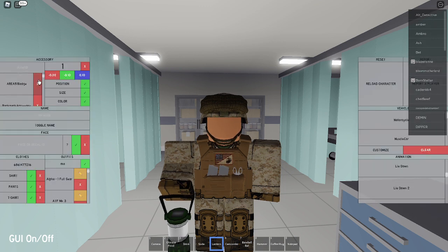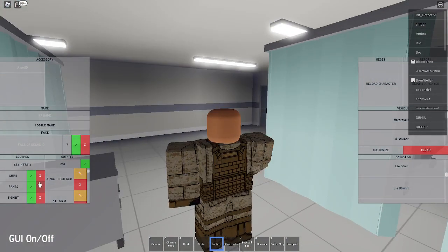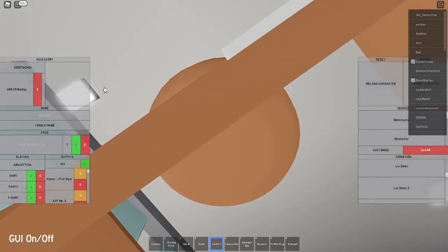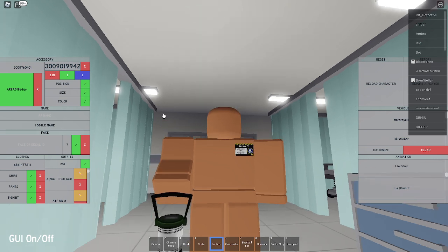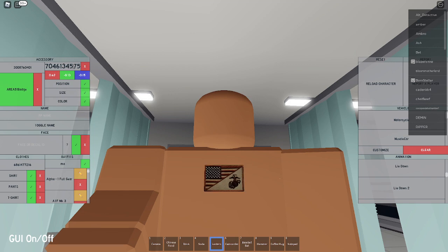First things first, just get rid of everything. Alright, first things first, we're going to start with the patch. The code for the patch is going to be 3008760401 — it's going to be the Area 51 badge. You're going to want to set the size to 1.10 so that it's wider, and set the position to 0.62, negative 0.13, and negative 0.15. Then set the texture to give it the Marine Corps texture.